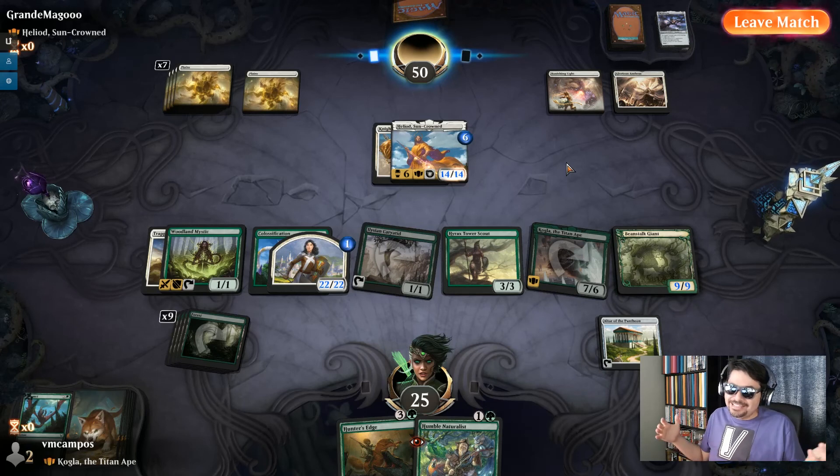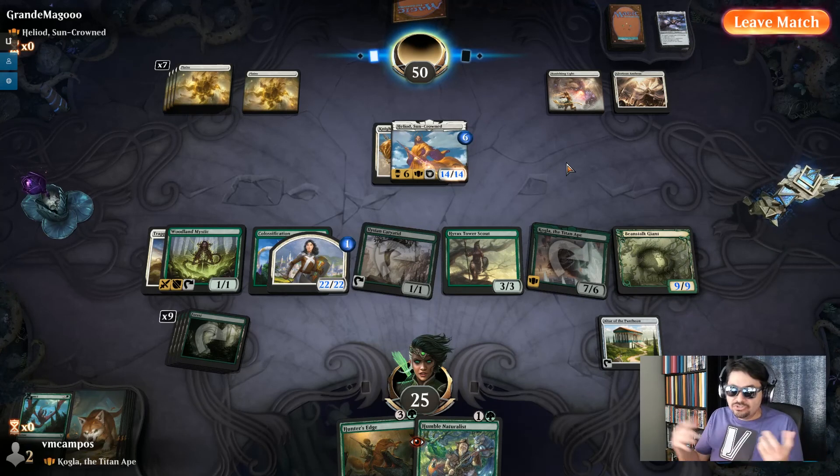That was the upgrade of this deck in Commons and Uncommons — a budget build. I hope you like the changes; I think it's a fun deck and a little better than before. This is a great starting product, and it's also a challenge for you to upgrade and make it even better. Get the full deck list down in the description, and get the more powerful big money upgrades — rares and mythic rares — at the Patreon for $1 to unlock an even more powerful deck. Tell me what you think about these upgrades in the comments below. This has been VM Campos, and I'll see you in the arena.